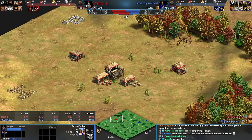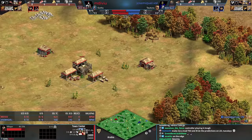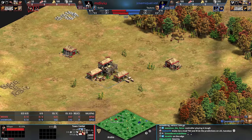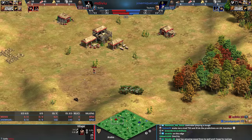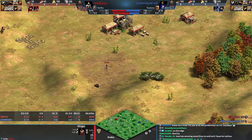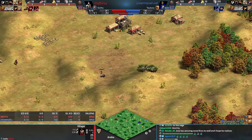We've got the Teutons for Jose and the Goths for MDVU. And whoa, guys. This is two next level. Two houses right away for Red. And Red's already building a Lumber Camp. What next? Is he gonna get a Boar? This is looking really strong right now from Red.